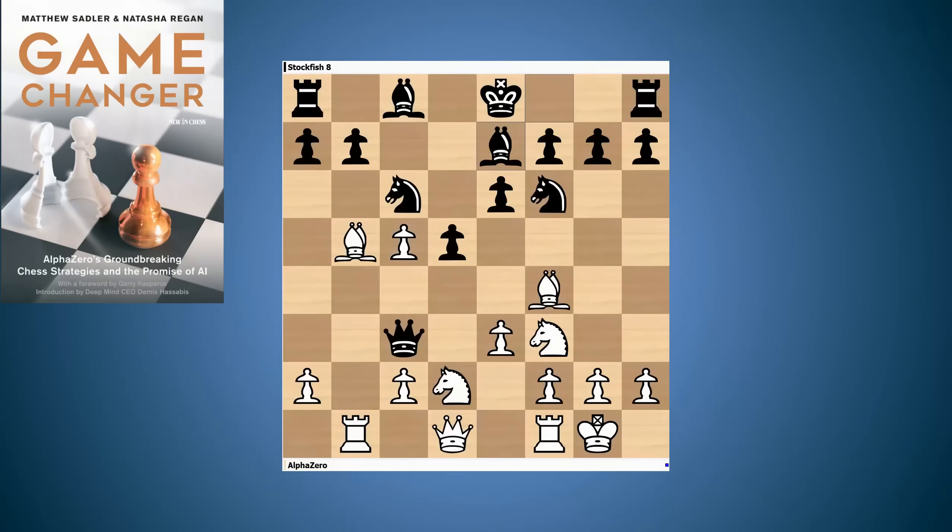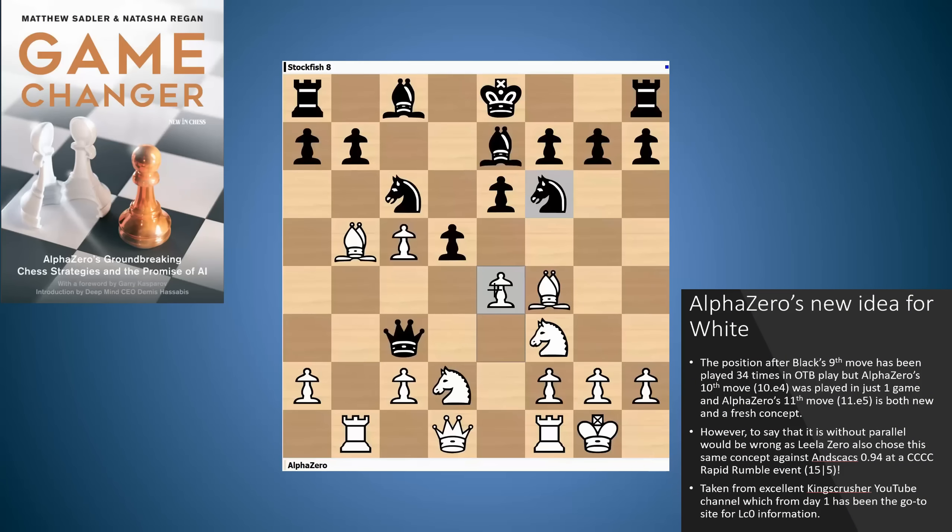Stockfish played the move played by all the grandmasters — Be7. Here AlphaZero varies, and also LilaZero varies, playing a move that is very strong — a very nice novelty that could rejuvenate this line. To be precise, one game between two 2300 players was played this way before, but the concept that AlphaZero and LilaZero play is completely new: e4. There are lots of little tricks based around trapping the black queen and exploiting the fact that the king is in the center.